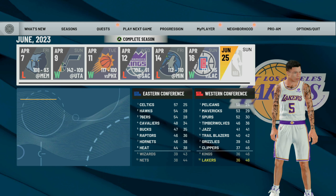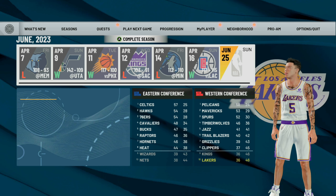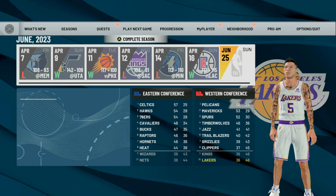Once you get to the end of the season, hopefully your team did not make the playoffs. You can see right here that we did not make the playoffs, which is going to make this glitch work a lot faster. If your team did make the playoffs, just lose your four playoff games in a row and then it will allow you to proceed with the glitch.